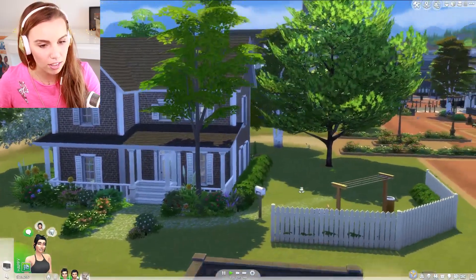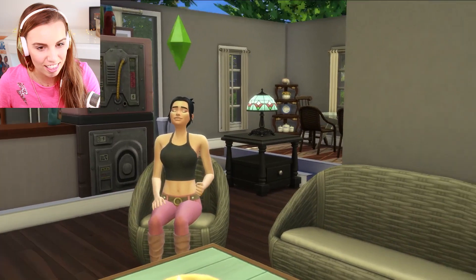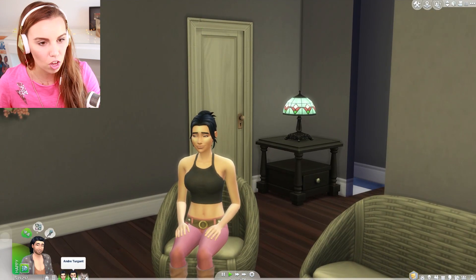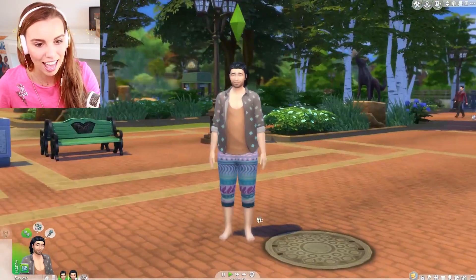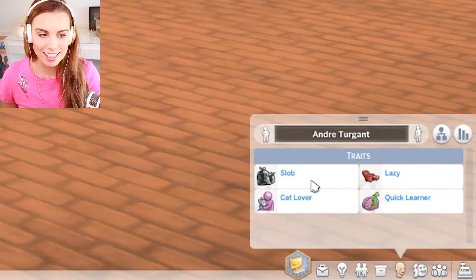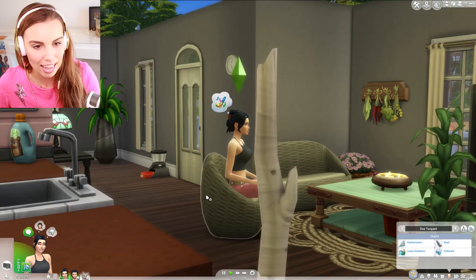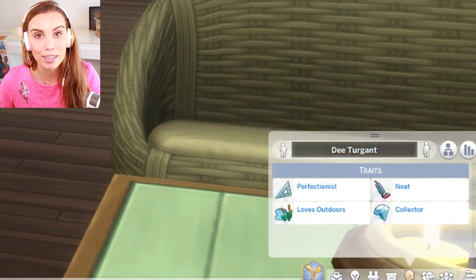I've gone into live mode and here's my family. This is Detergent, hanging out on some of the new wicker furniture from this stuff pack. I love her outfit from the new CAS items, and her brother Andre is fully into patterns — he's a bit of a slob. He has the new hair and is very lazy. Depending on your sim's personality traits, this affects your laundry: lazy and slob sims will be messier, while Detergent, being a perfectionist and neat sim, will be cleaner with her laundry.